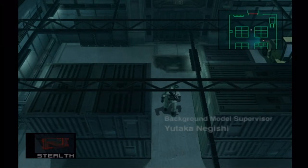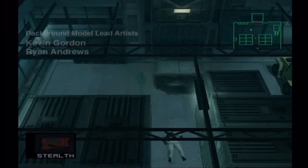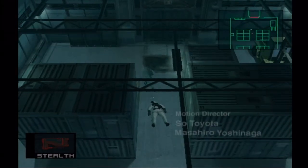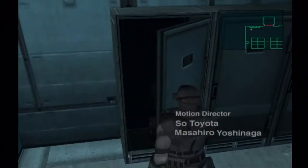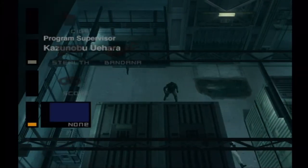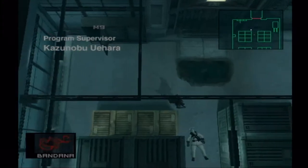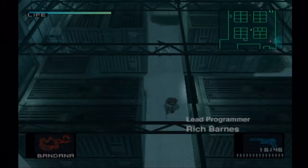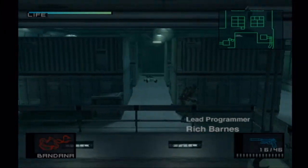So, stealth camo — as long as you don't touch a guard, they usually don't recognize your presence. I need a gun to actually show off the ammo, so now let's get the M9 and run over. Put on the bandana. Bandana doesn't do anything to your physical appearance, so don't have to worry about that.